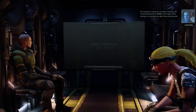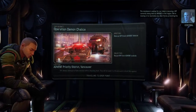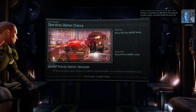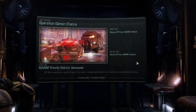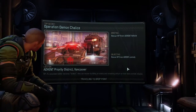The Resistance is asking for our help in rescuing a VIP currently being held by Advent in this region. We're moving in to neutralize any alien forces protecting the transport vehicle. Lock down the AO and secure the target package. Welcome back everyone! It's Operation Demon Chalice — we rescue our first VIP.